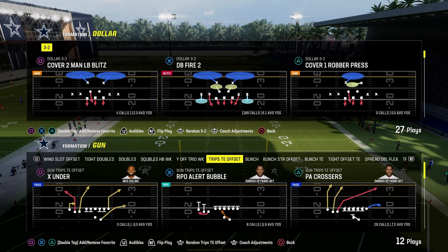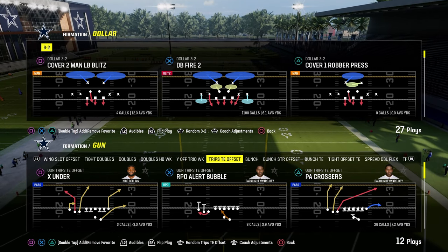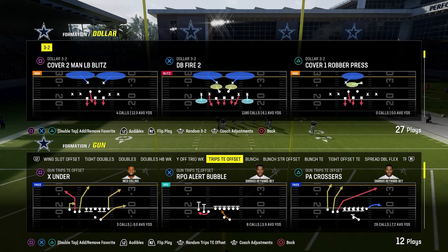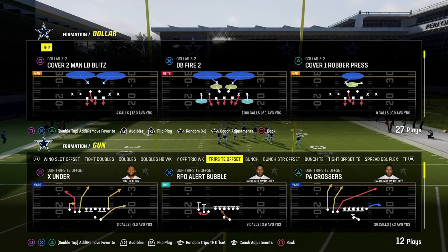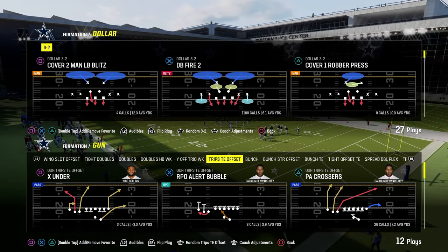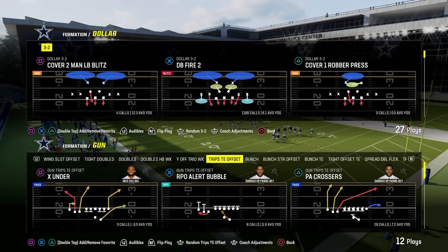In this video, I'm going to show you a really good route combination out of the trips tied in offset formation. This can also be applied to the regular trips tied in formation. We're in the Jets playbook today, but this can be applied to Jets, Colts, Bills, Patriots — any formation that you're going to be utilizing trips tied in.